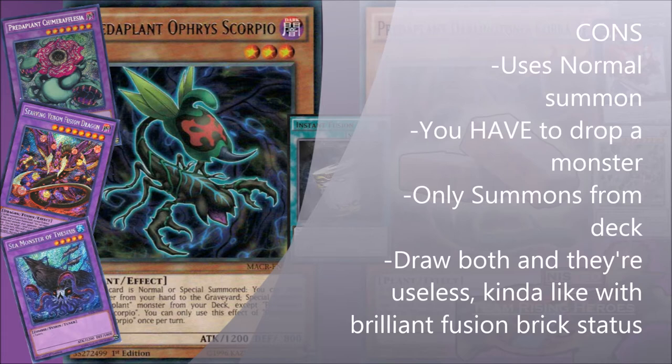It does make rank threes. People are using it as another way to go into Invoker. The first con I wanted to talk about is that it uses your normal summon. Versus Terra Top, which we did see get hit on the last list, Ophris Scorpio actually uses your normal summon. So first turn, you have to decide between summoning Ophris Scorpio or another monster from your hand — it will be a bit conflicting. Whereas Terra Top would just summon itself, Taka Tamborg would just summon itself after that, and then free Invoker. This one uses your normal summon, so it's a bit conflicting.